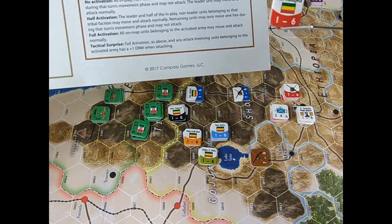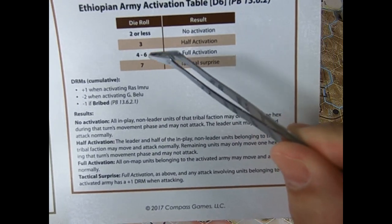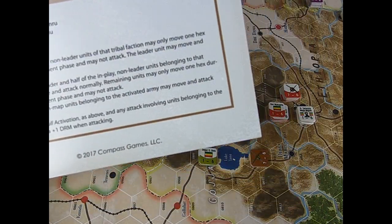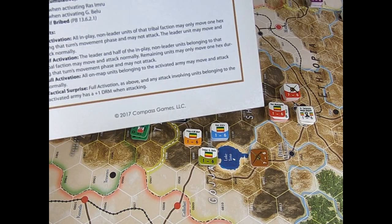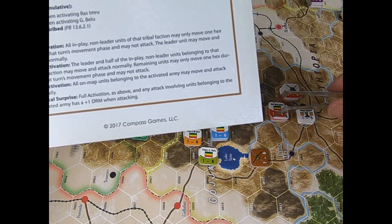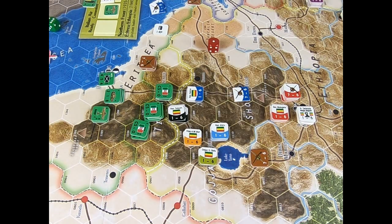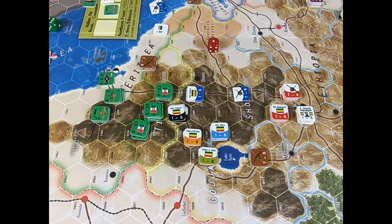For example, I'm trying to activate Ras Mulugeta. When you roll a one, with two or less there is no activation. So considering this die roll, I can activate this important tribe. The impossibility to activate this leader is a big trouble for Selassie, so it's a very important roll. Please remember that the Italian player can also affect this roll by using resource points — I strongly suggest the Italian player to do that.